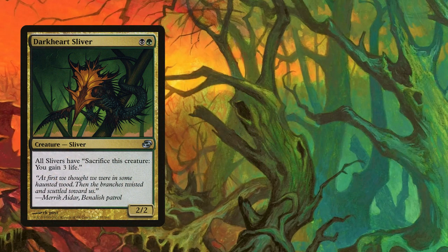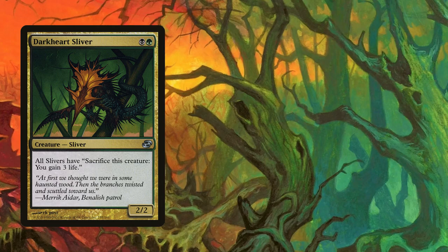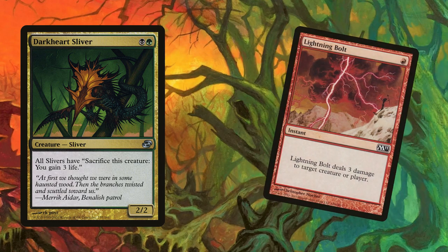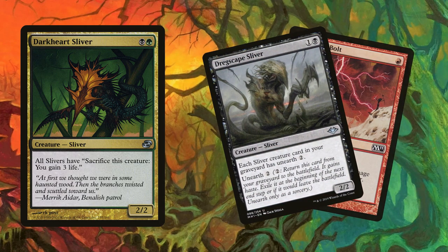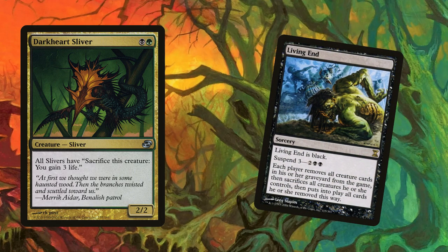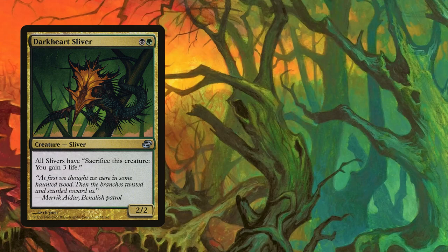Let's look at Darkheart — a 2/2 for two mana, beefier than most other slivers, plus it gives you the option to sacrifice any sliver at instant speed to gain 3 life. If your opponent has removal, you're now gaining life in response. Against Burn, you're sacrificing to keep your life total up, using Dregscape to bring it back, then sacrificing again for another 3 life. Against Living End, you build a board state, sacrifice all slivers in response to Living End to gain a bunch of life, and then they're immediately back to make a much bigger board state. If Burn or Living End were more prevalent in my local meta, Darkheart would be back on my mainboard in a heartbeat.